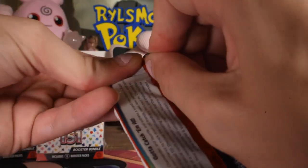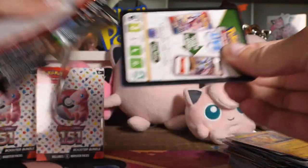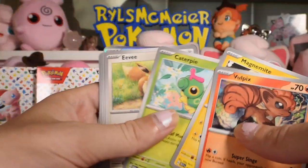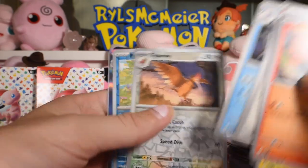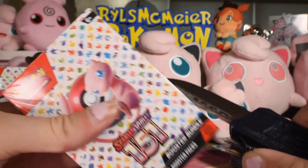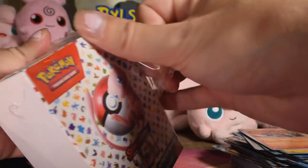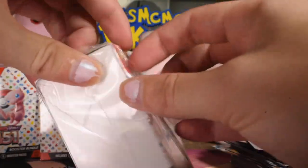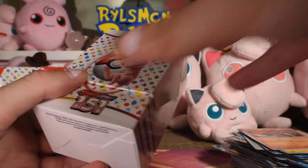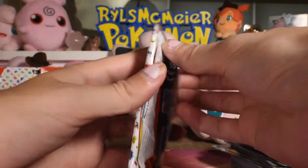I feel like the hits have been a little sparse — I think we're getting like two a booster bundle if you don't count the energies. Two or three, I guess that's not bad — that's one out of every two boosters. I've gotta do this quick because my camera's running out of battery. Firo reverse, Psyduck reverse, Omanyte as the rare, not a holo energy. Only two secret rares, one illustrated art, one full art so far, a couple of EX cards, and plenty of holo energies. I like when they throw holo energies in a set — makes it fun. I do like that they're just in the normal energy slot and they don't take up a slot of a different Pokemon card.